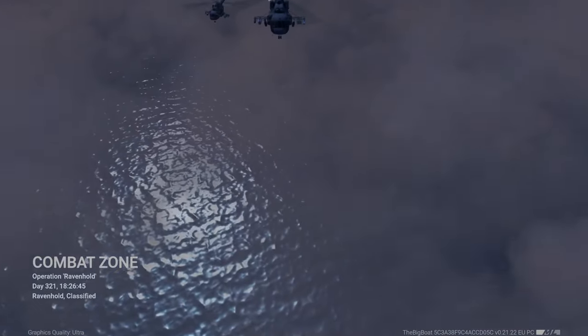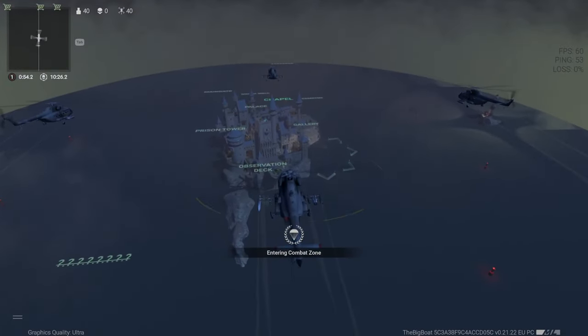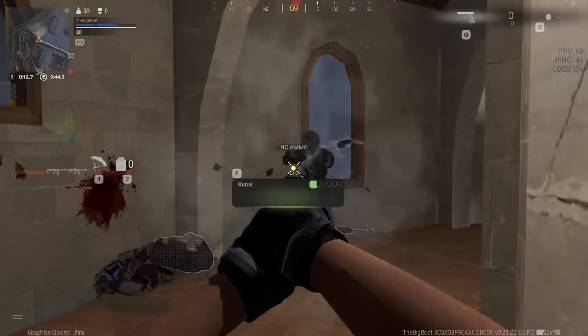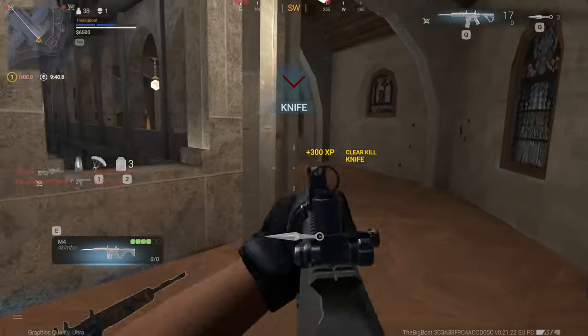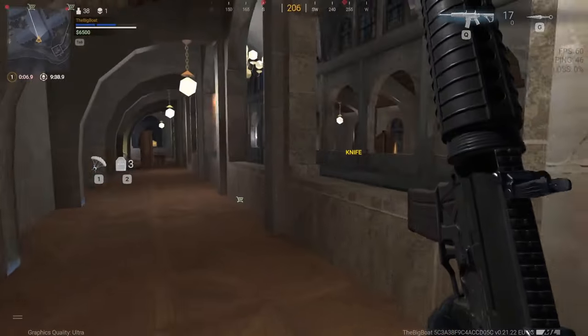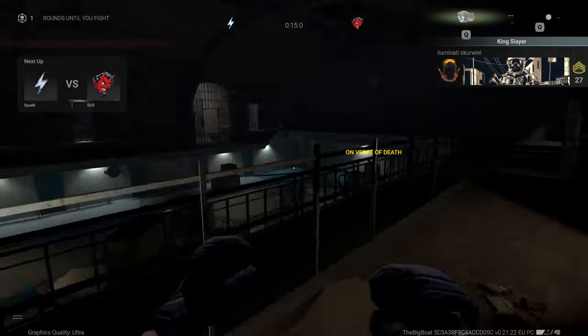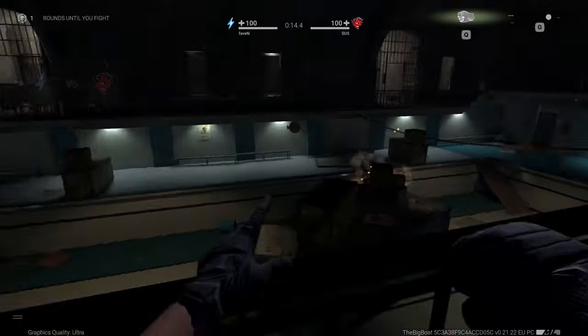Combat Zone starts off with a cool helicopter cutscene, then you get a wonderful view of the whole map before dropping. You've got your typical Warzone-like Battle Royale gameplay with modern weapons, ammo, armor and other stuff scattered throughout the map. There are also supply boxes, the playable area shrinks over time, and there's even the Gulag. This is literally Warzone — it's just crazy.